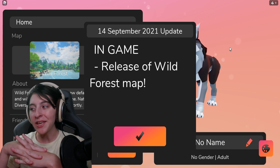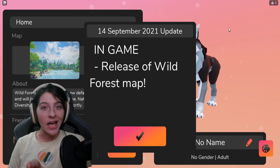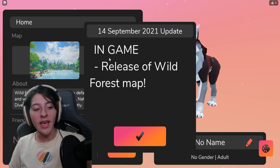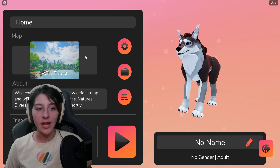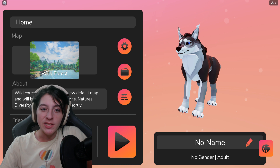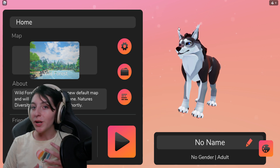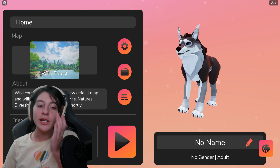I believe this actually came out quite a few days ago, but we're here to look at it now. So, in-game release of Wild Forest map — that's the new map right there. I'm not sure if this is replacing the one that was there before, because that's what it kind of seems like. The other one is gone now, so maybe this map has qualities that the other one has, or maybe it's completely different, but we're gonna check that out.